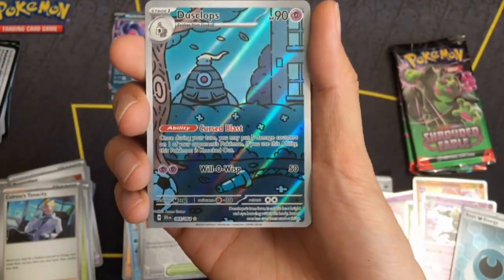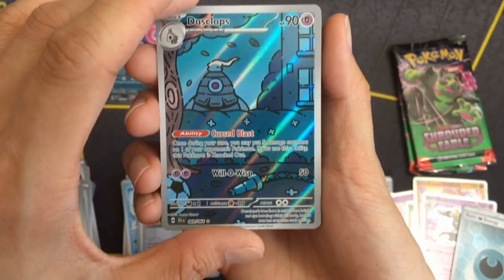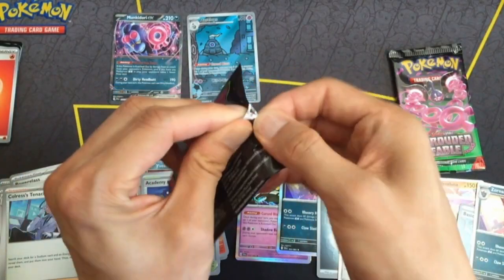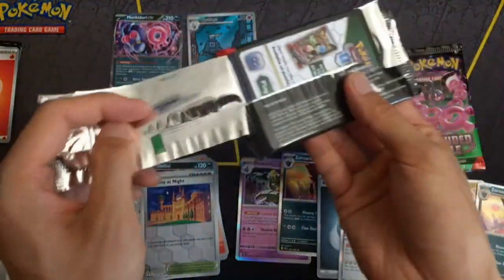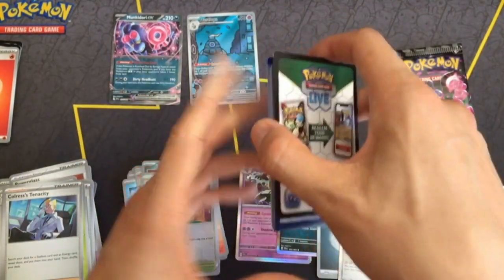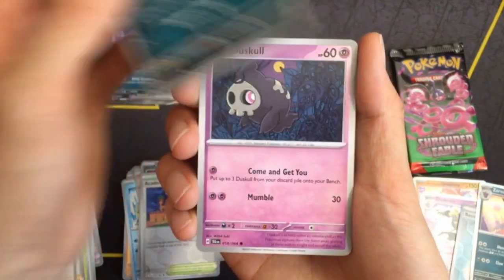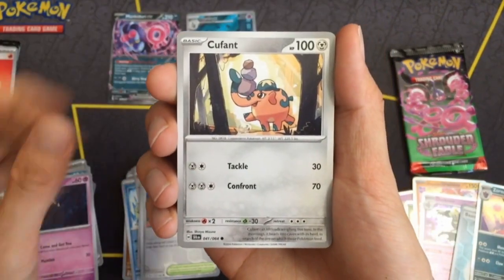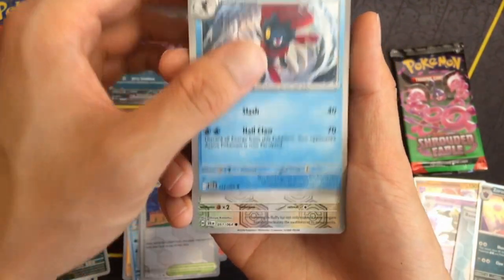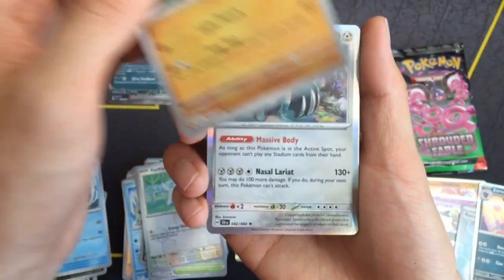And then behind Dusklops, we got a rare Zorark. At least I got an illustration rare. With these pull rates, I'm desperate for anything. Just desperate — I'll take anything at this point. How sad that is. Going straight back to the usual.